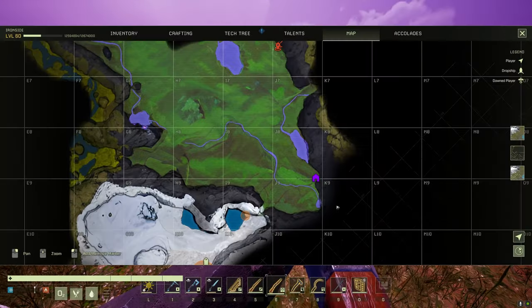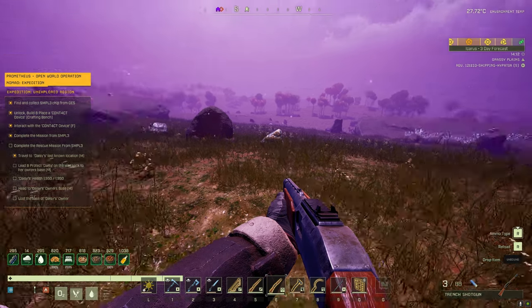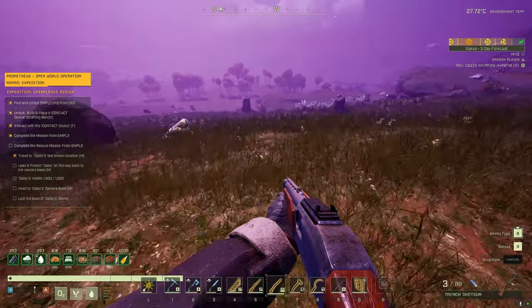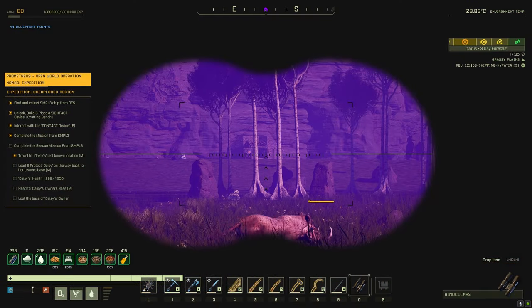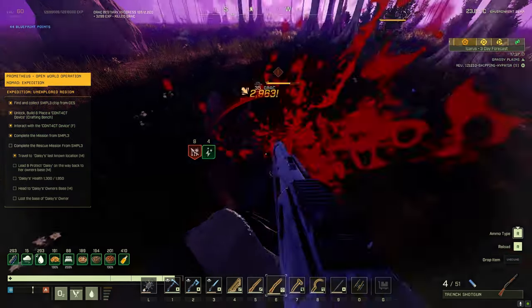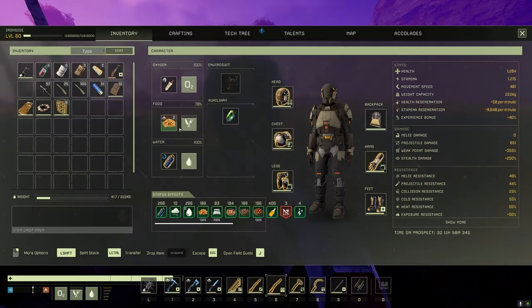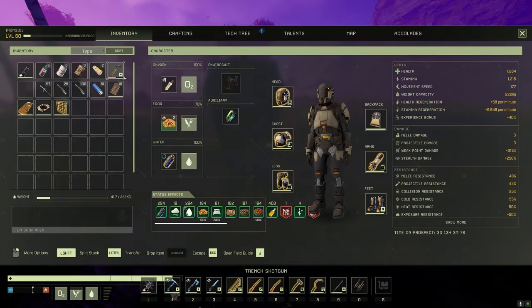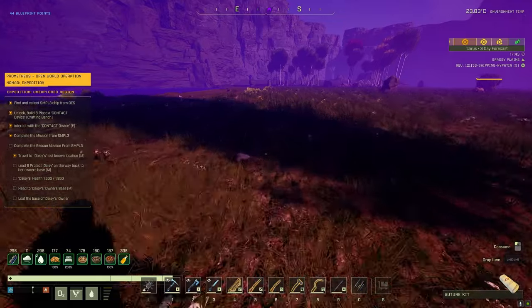Complete the rescue mission - lead and protect Daisy on the way back to her owner's base. Lead Daisy to owner's base, loot base. Come on then. Do I have to press F to lead? Okay now she's following. And there's drak number one - I wouldn't bother lads, I've got a trench shotgun. We're almost home Daisy, we can see it - the home stretch. Oh baddies! Oh you hit me you little - that's a suture kit. There we go, always prepared here at Ironside Games.